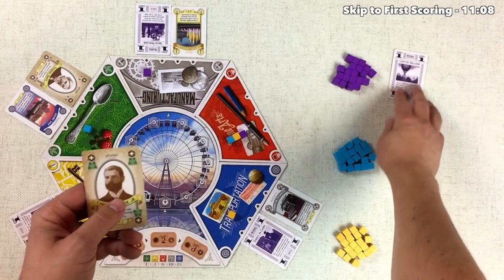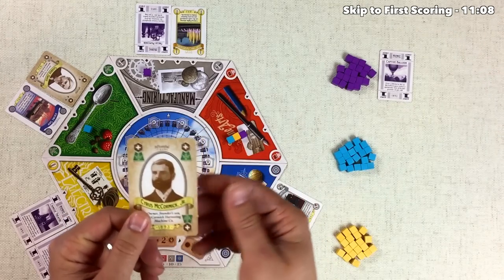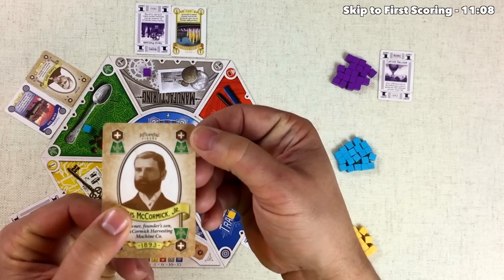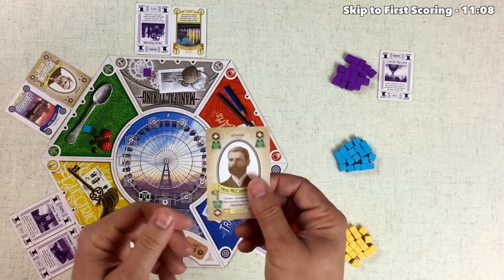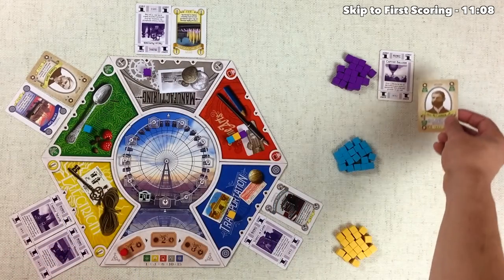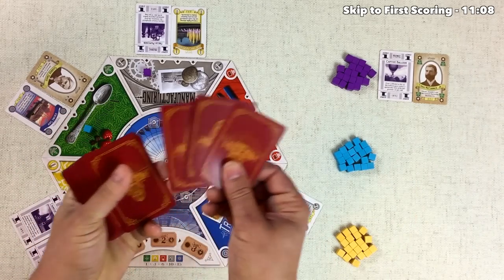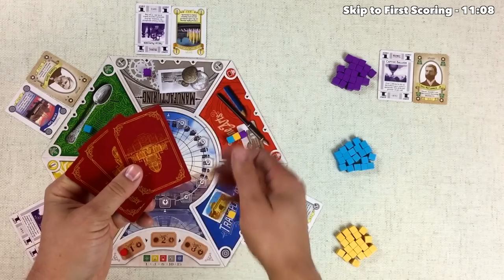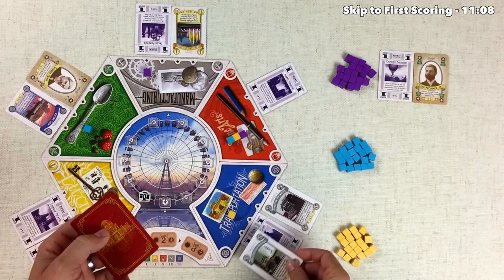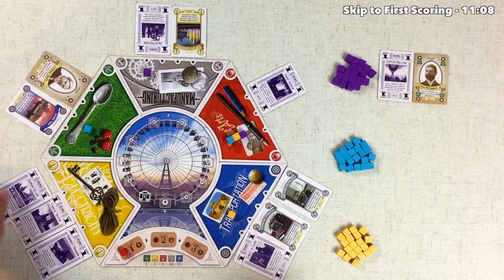The Midway ticket goes face up in our area. Personnel cards also go face up and are one-time-use cards that must be used on the following turn. There are four different types. This one has a plus symbol and the green section, which means on the next turn I must use this card to put another supporter in the green zone, regardless of what zone I put my main supporter in. The final step of every turn is reseeding the board: we take three cards from the top of the deck and place them starting with the zone we pulled from, then moving clockwise.